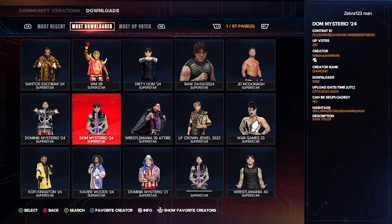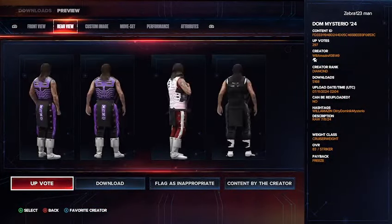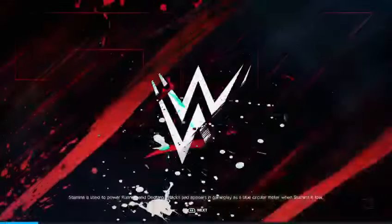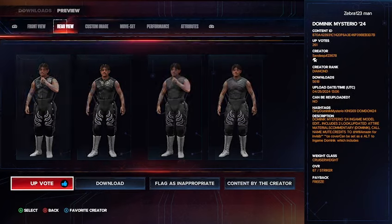Download a Dominic that has the updated mustache. This is the one that you guys want to get here — this one is a very good one, it obviously comes with the mustache and everything. I don't like his haircut that much but you could change that. The creator of this one is Sandy, hashtag 23678, and the find hashtags are Dirty, Dominic, Mysterio, King69, or DomDom24.